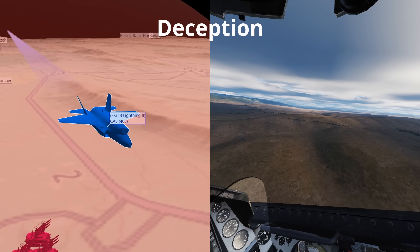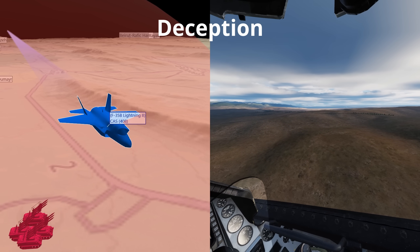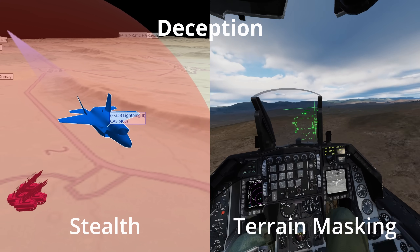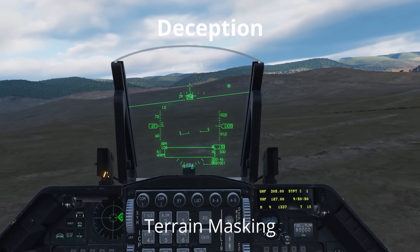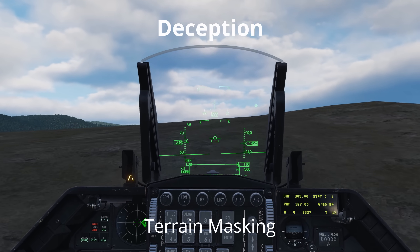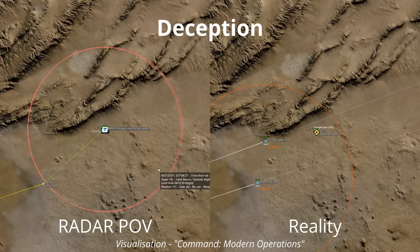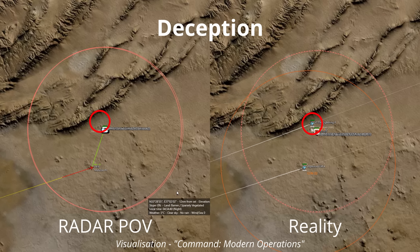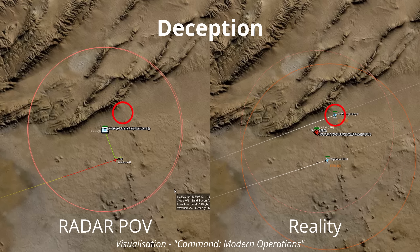Deception covers techniques to deny the SAM site operators a lock on your aircraft through stealth or terrain masking. By flying very low, under 300 feet at the minimum, or behind mountains, the radar cannot see the aircraft and is denied a lock. The use of stealth to reduce the aircraft's radar cross-section denies the radar operator a useful lock and enables safe passage for the stealth aircraft.